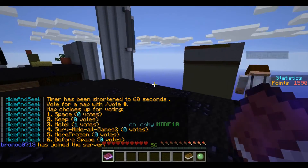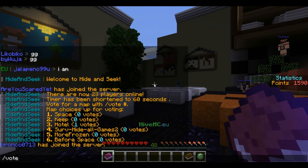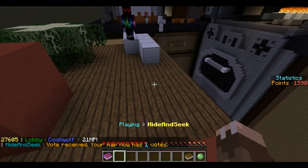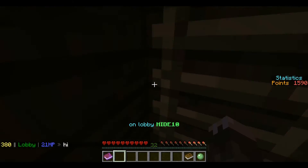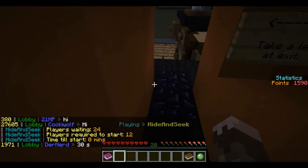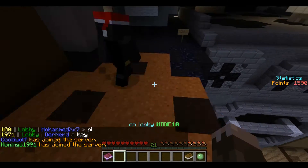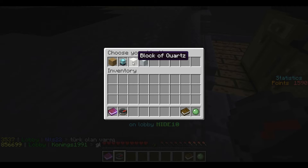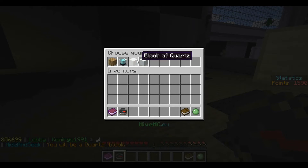Welcome back guys! I just got into the lobby with all the parkour. I'm gonna vote for the hotel — actually let's go for space since I did space last time. Someone failed the parkour. Okay, pick my block — it's the same map! I'm not gonna be a beacon again. I know there are spots for quartz and snow, so I'm going for quartz.